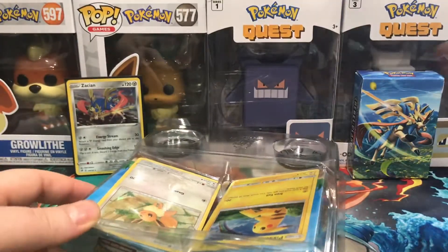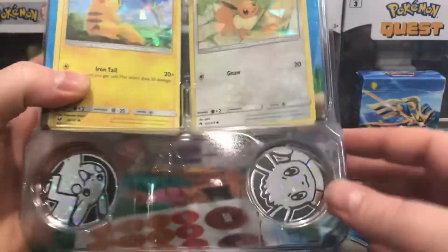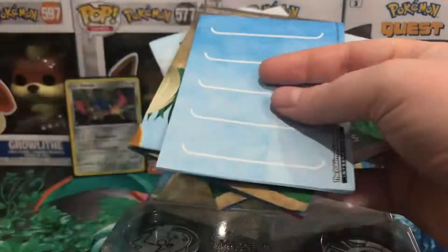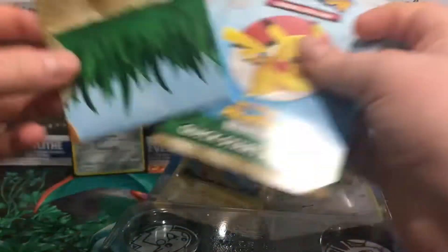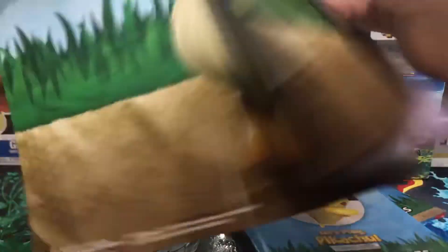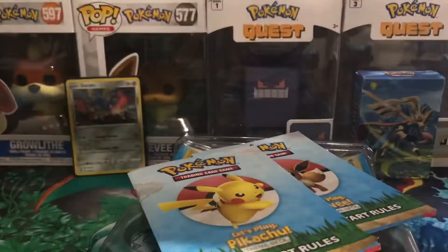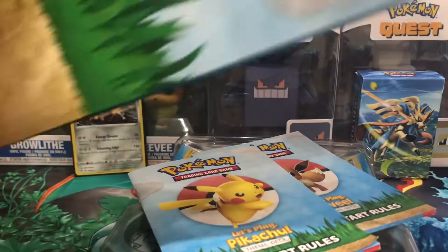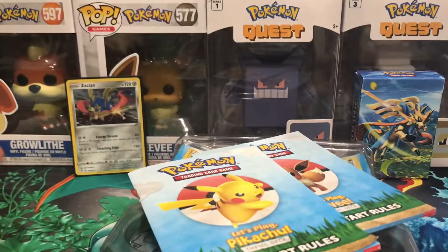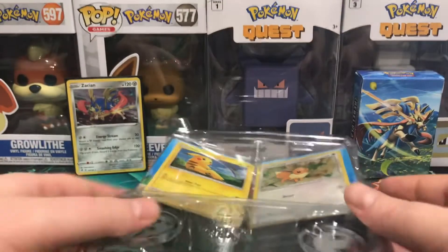We have two very cool coins — a Pikachu and an Eevee, obviously matching the decks. It comes with the same sort of stuff you found in the other box. There's a playmat... actually it looks like it comes with two playmats — an Eevee playmat and a Pikachu playmat, which is really cool. You'd only need one between two people. And we have the quick start rules.